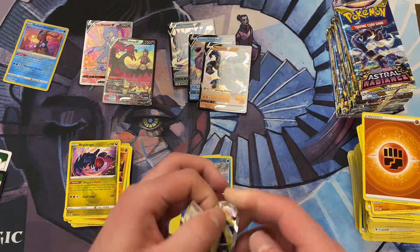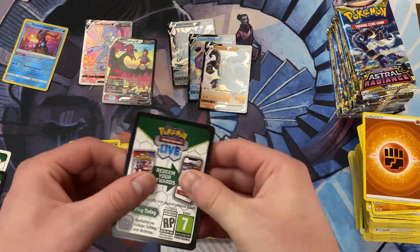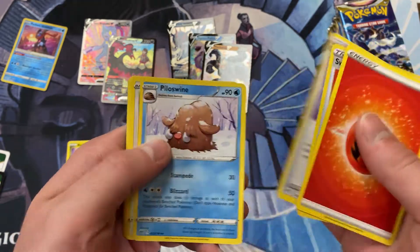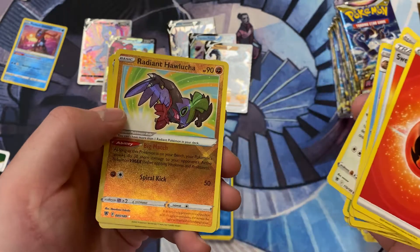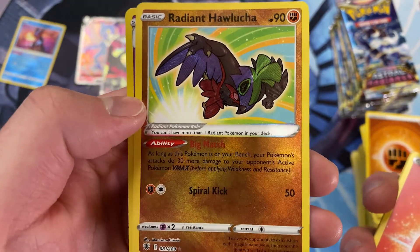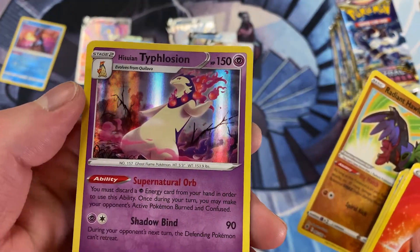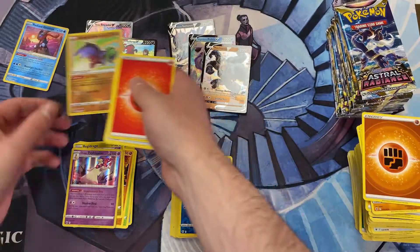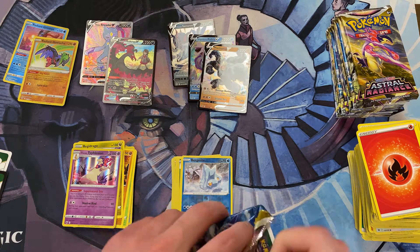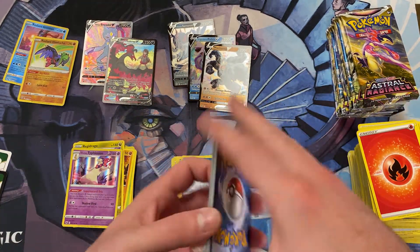Moving right along. I wonder if they pulled all the Regis in the set — I have to imagine they did. It's too bad they didn't do a Regigigas V — maybe next set. I haven't seen this one yet — a Radiant Hawlucha! That looks so cool, he's like a completely different color. I really like that for the wrestling theme. He is really good too. And we got a Foil Hisuian Typhlosion for the Rare — last but not least. I love how Fighting-type decks buff each other — stick them on your bench and they all do like 120 more damage. Everything one-shots.